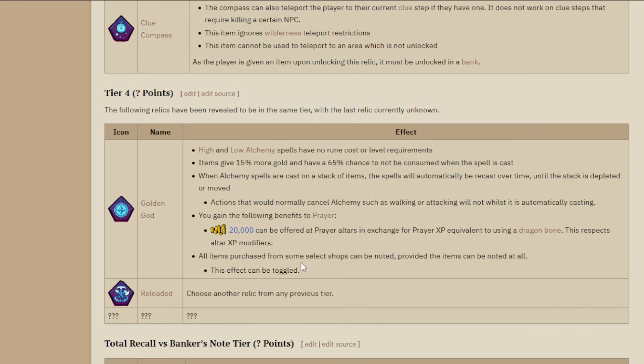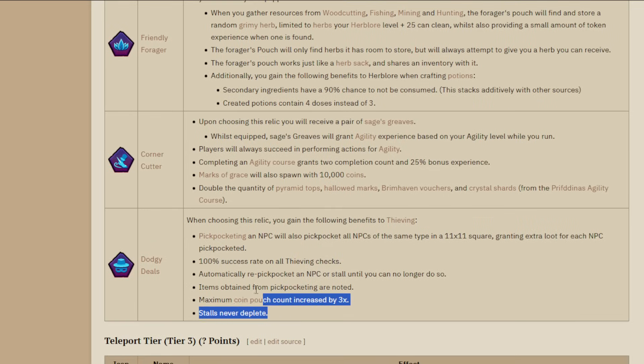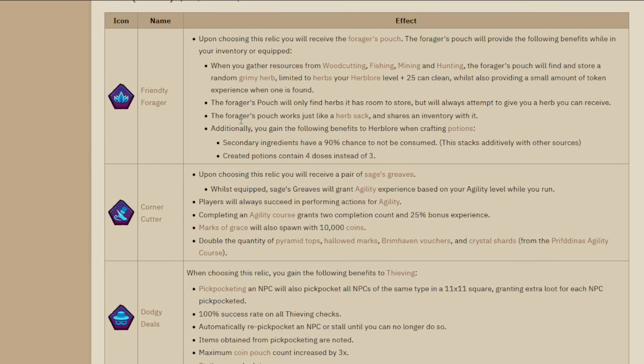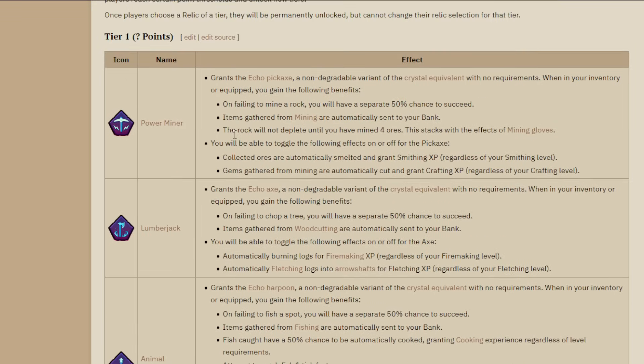Golden God looks fun - having a max cash stack in a league means you can buy things like a Crystal Crown at PRIF for tasks. But I'm very strongly considering taking Reloaded and going back to pick a tier 1 or 2 relic instead of Golden God. I've locked in Animal Wrangler. I'm not picking Lumberjack. I might go Power Miner since mining becomes significantly faster with it.